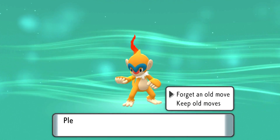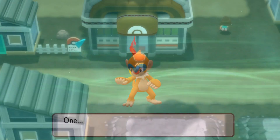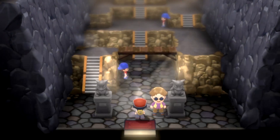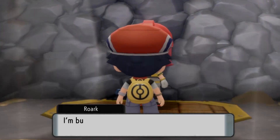What I mean by a priority move is that it will always go first. So not only is it a physical attack meaning it will gain the benefits of Power Up Punch, but it will also go first as well. So now we're going to head to the gym and give Roark a good attempt.